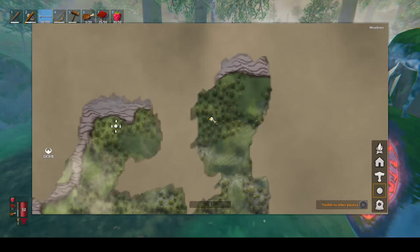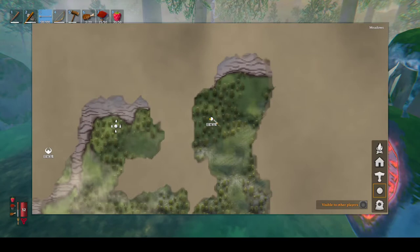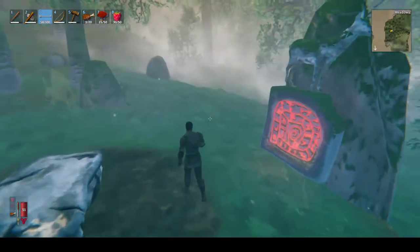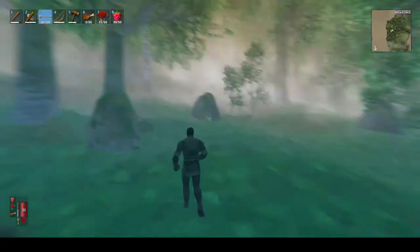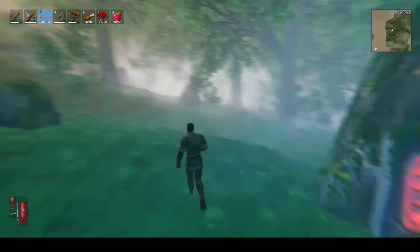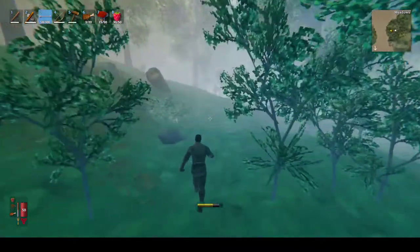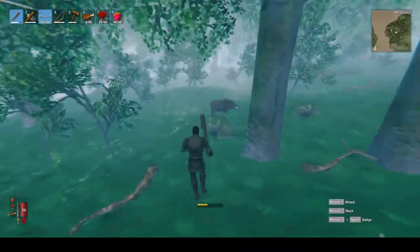We can actually summon him here as well, which is nice because then we don't need to cross the river. We have one deer trophy and we need two to summon him. So all we really need is to hunt some deer and then we can take out the first boss. Let's continue to run around the coast here looking for deer and boar and things like that.